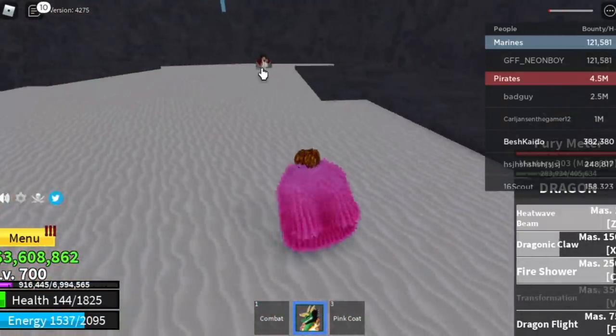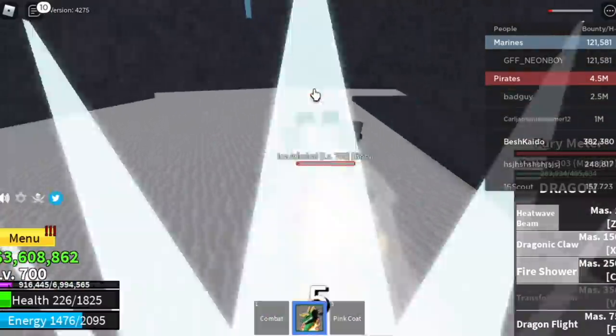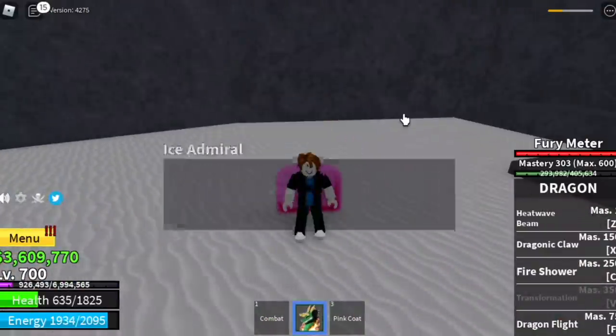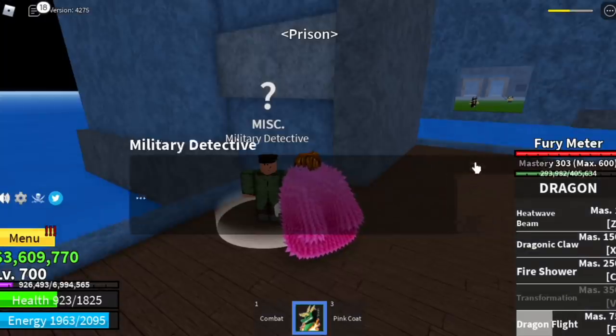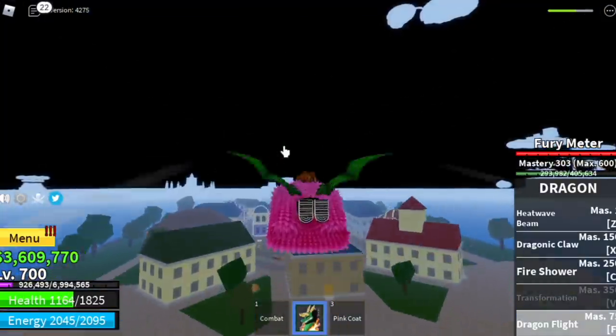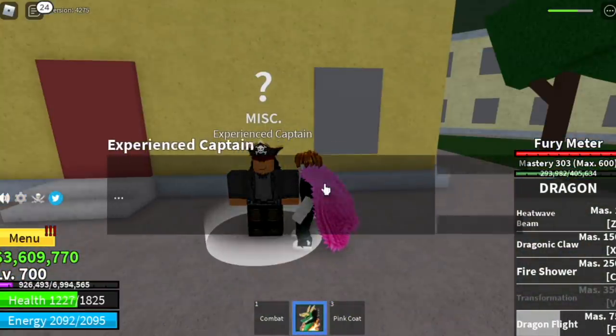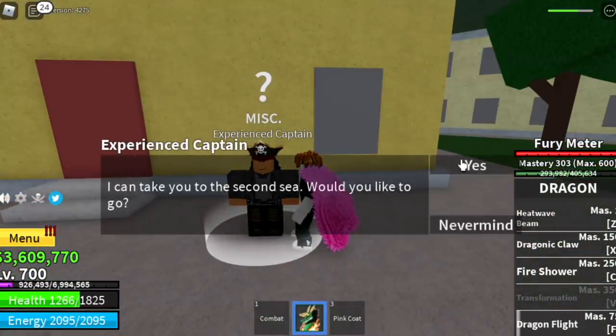Defeat the Ice Admiral, but avoid using your Dragonic Claw because he will stun you. Go back to the detective — he will ask you to go to the middle town. After that, talk to the experienced pirate captain, and he will help you go to the second sea.